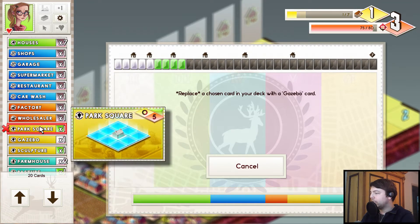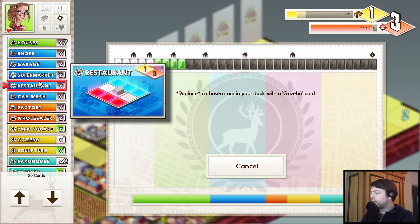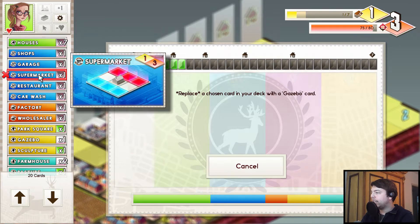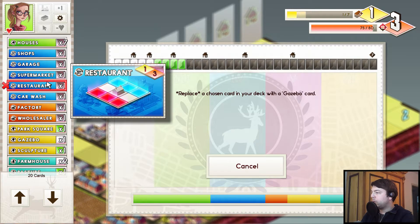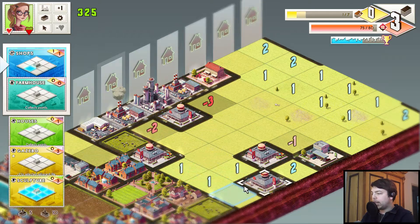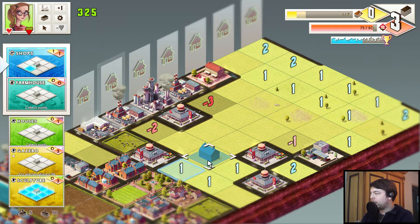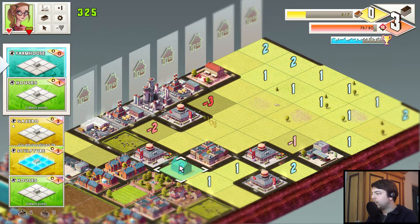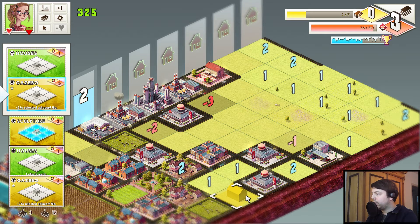I think one of those — the super expensive ones. Supermarket or car wash. No — supermarket or restaurant. I like the restaurant a little bit more because it's easier to avoid the red tiles. So let's get rid of the supermarket. Okay, so we need a new strategy. We can put down the shop here and then just put a farmhouse and house in that row, and we're good.